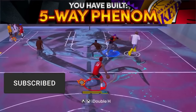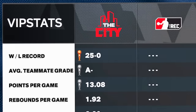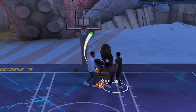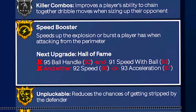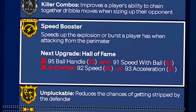My new 5-way Phenom build is insane on NBA 2K24. I am undefeated on my first day using this build. This build gets contact dunks, crazy dribble moves, it can break ankles, it shoots insanely well, plays great defense, and it's also the tallest and longest build in the game that can get gold speed booster.